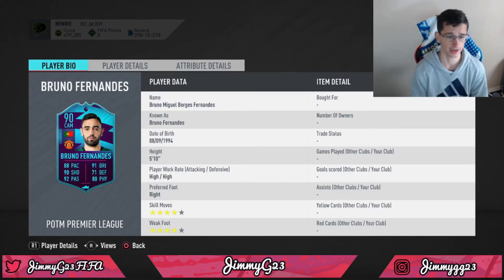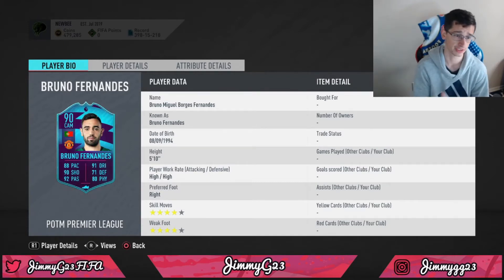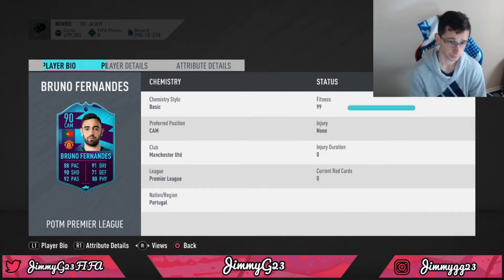He's 5'10", high/high work rates — I'm a big fan of high/high, though for CAMs you probably want high/medium. High/high isn't bad, you just want to make sure they stay forward. If you're playing very defensively he's not ideal, but not too bad. Four-star skills is pretty good — you can do a lot with the Croqueta. Four-star weak foot, which also isn't bad.